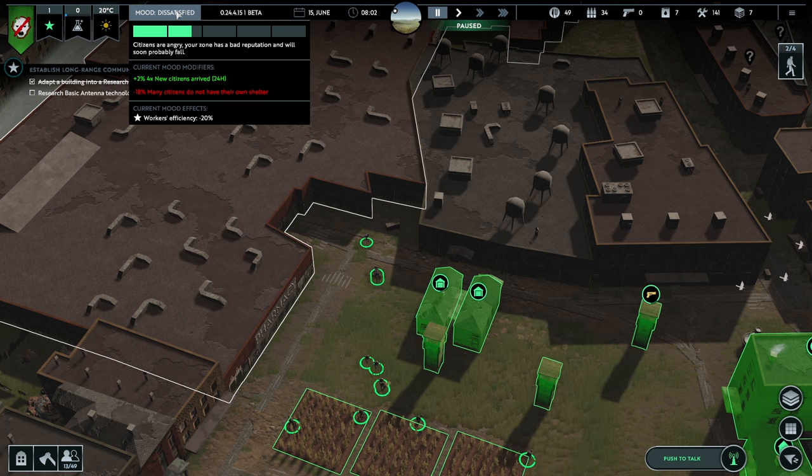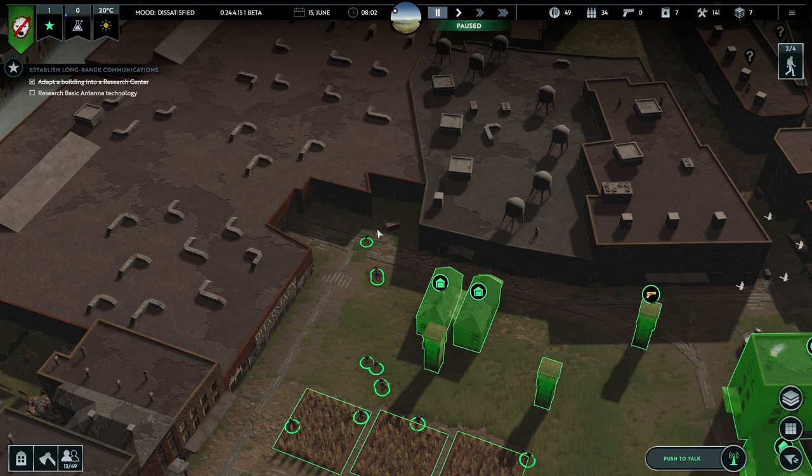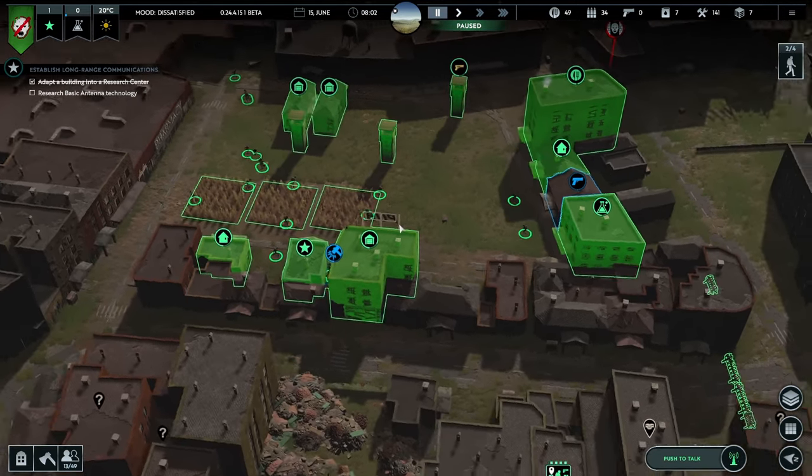Citizens are angry. Your zone has a bad reputation and will soon probably fall. There's a minus 18% mood modifier because many citizens do not have their own shelter. I think something's gone a bit weird there, because I'm fairly sure we did used to have two shelters there. Okay, that kind of changes things a little bit — we need to get ourselves some more shelters because people do not have anywhere to live right now.